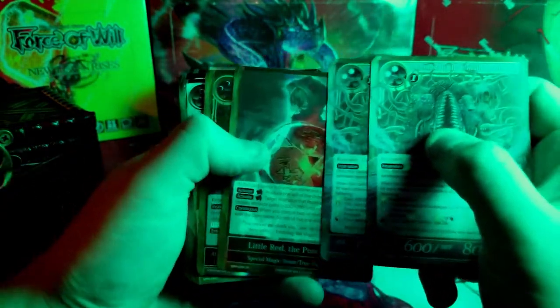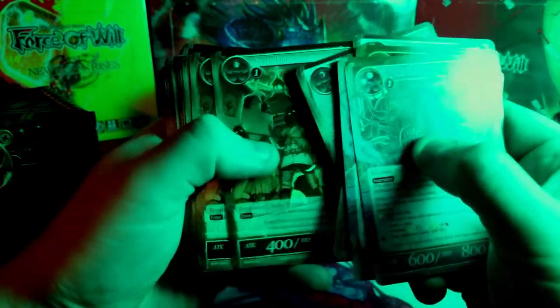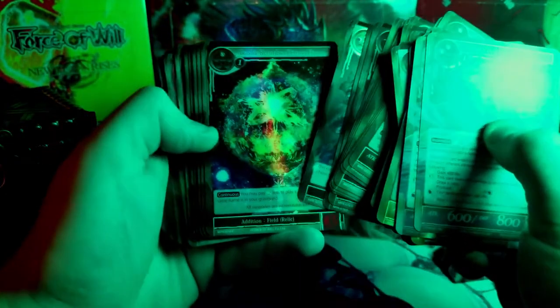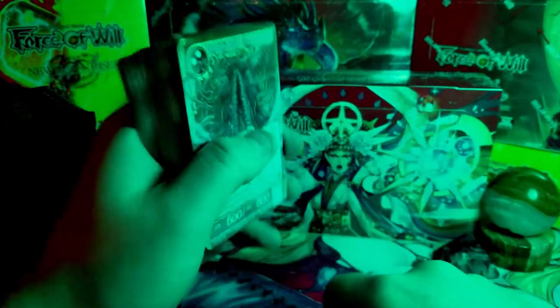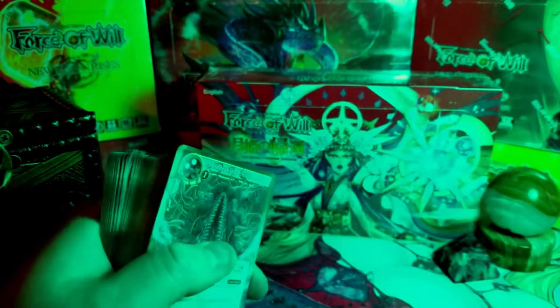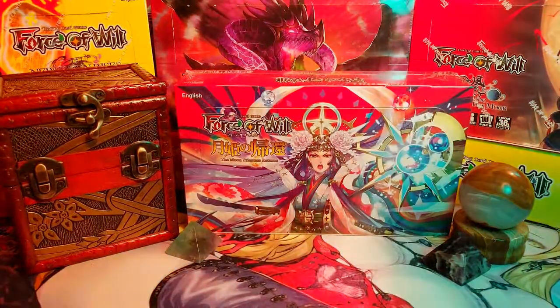We've got all the goodies in here of stuff I've already pulled — some Shantaks, some 40 Thieves if I want to splash red. I might go red-yellow, King in Yellow — very cool stuff. We've got our Black Goats and all the cool stuff in here. There is especially one card I need to pull from this set: Dark Fiend Nyarlathotep the J-ruler. That's the guy we're looking for in this box. Let's get back to some proper lighting.